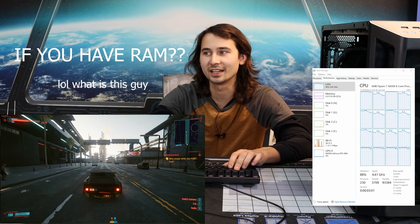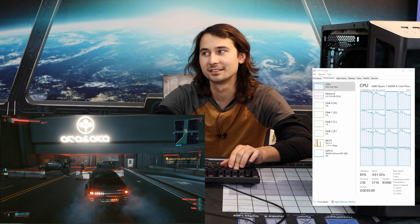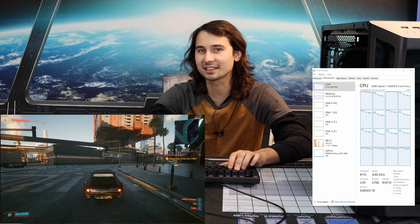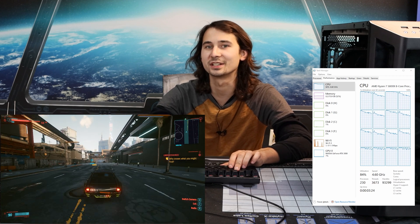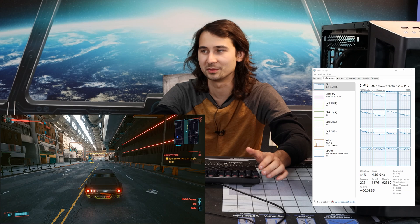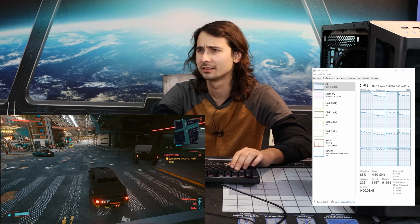Seriously, if you have RAM and you have not set the XMP, please do. If it doesn't work after you do that, lower the memory speed until it boots — sometimes setting XMP doesn't work, and that's not anything wrong with your computer. Just set the XMP, bring down the memory speed, and work down until it boots. Sometimes your memory is just not compatible with your motherboard or CPU, so then you just have a bad time. That is a really big difference, especially over stock memory speeds.